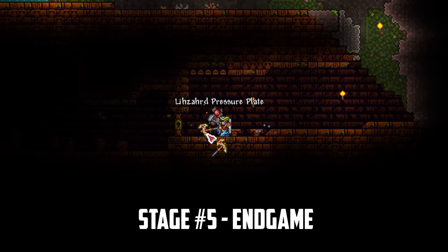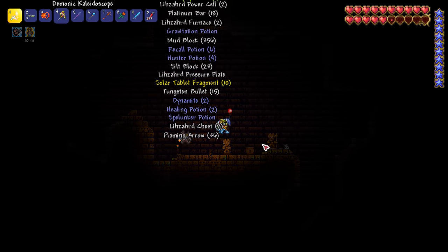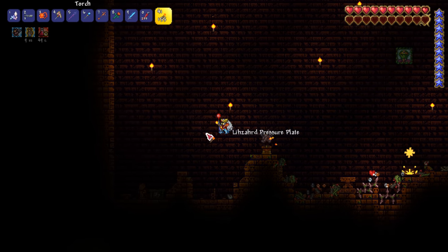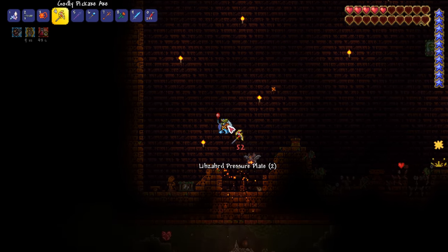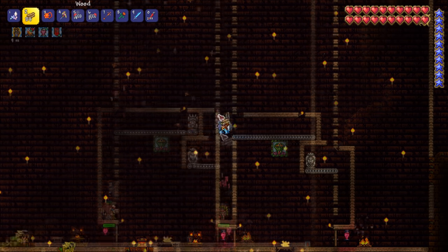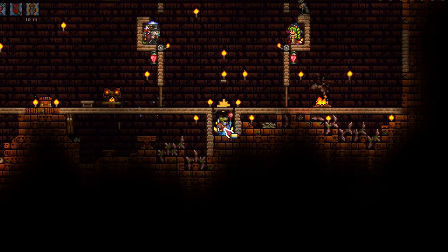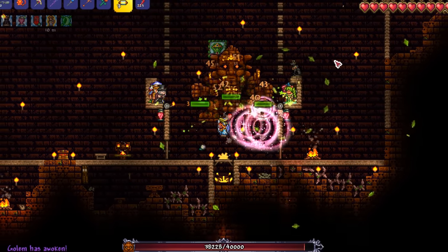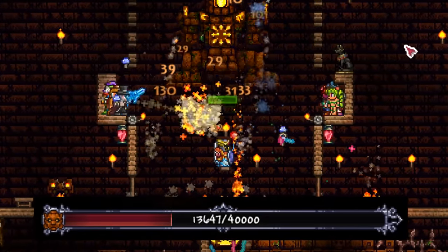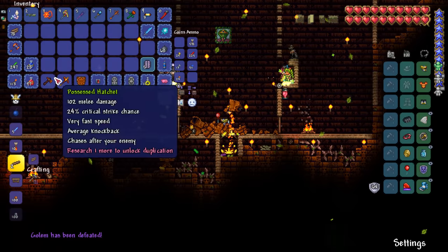We've made it to the final stage and now everything in the game is available to see how far our overpowered NPCs can go. I start by cracking open the temple and smashing my way through to the golem chamber, grabbing a few lizard power cells along the way. I start disarming the traps by removing all the pressure plates as I prepare an arena for our NPCs. Although I can't add my own wiring as golem hasn't been defeated yet, I can still use the existing wiring in the chamber and some conveyor belts to get our NPCs in position. With everything set up I summon golem — I let our NPCs work on the golem fists first, then drop down so they can attack the head, before moving back to finish off the body. Finally the golem falls and we get another 8 defense and 15% attack.